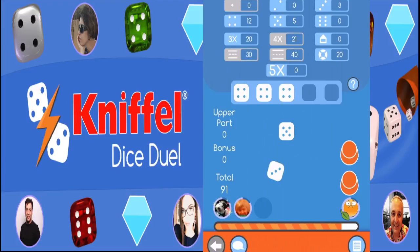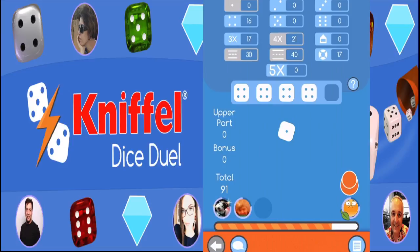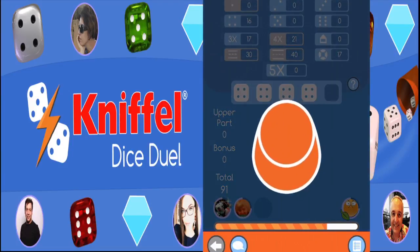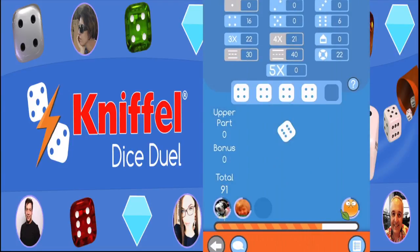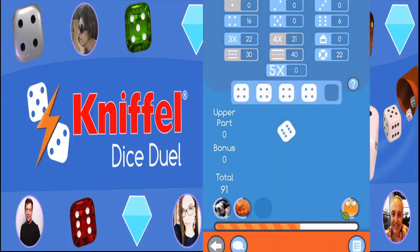The lower section contains the boxes for special rolls. Three of a kind: you will require at least three of the same numbers. All the points of the dice roll — not only those with the same numbers — are added up. As an example, six, six, six, three, and one is equivalent to twenty-two points.